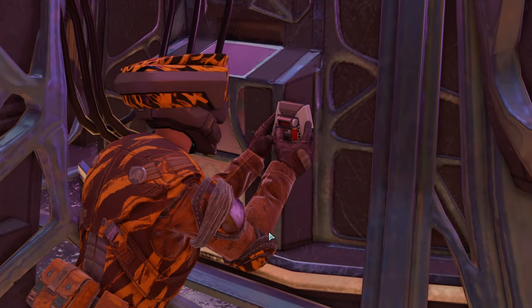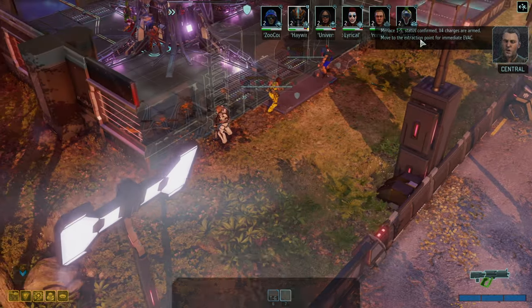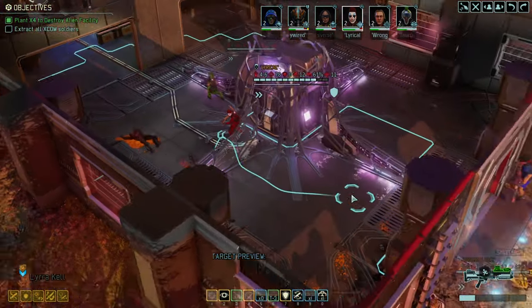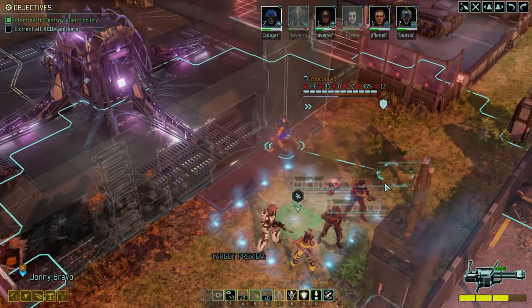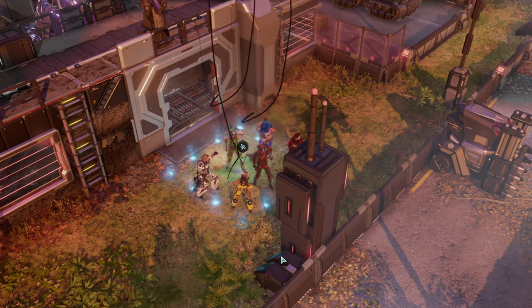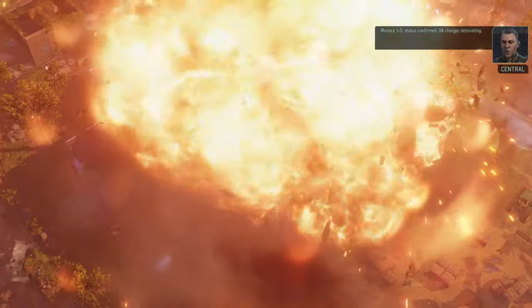All right — plant the C4 and let's just get out of here. Seriously. 10-15 status confirmed. X4 charges are armed — move to the extraction point for immediate evac. Move it out. She speeded out. At least we can say we've continued. We have successfully reduced the Avatar project, but that's pretty much about it.